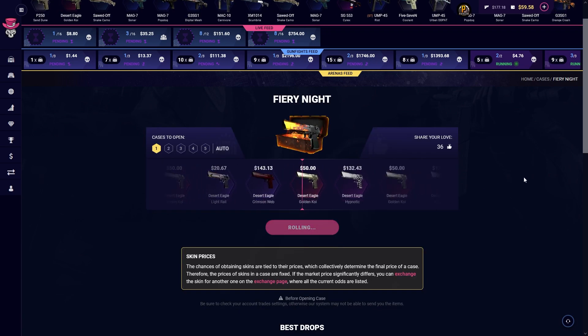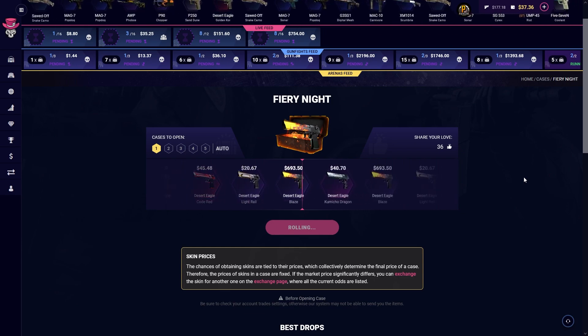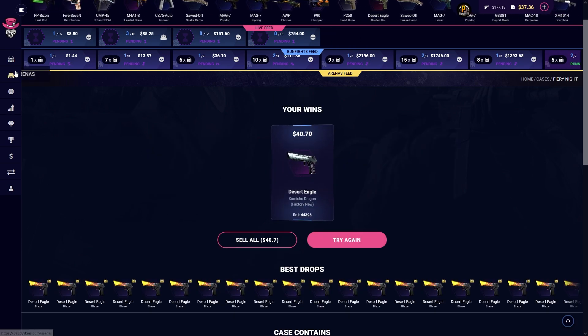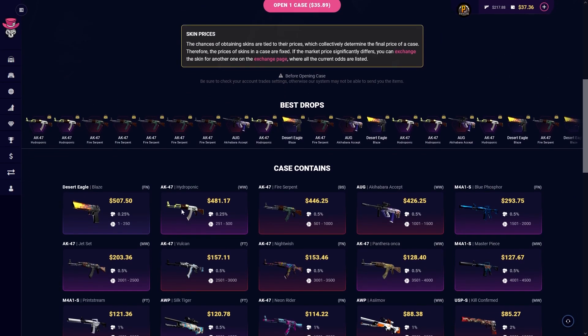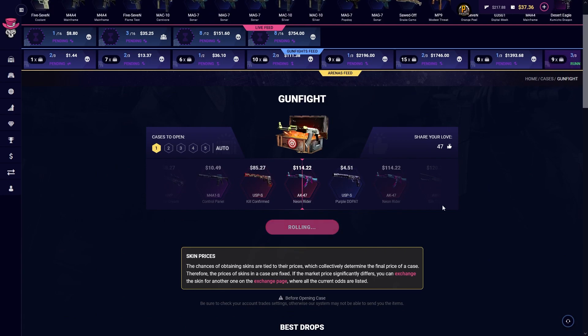All right, come on, one more good DeAgle here please. Yeah, this would be nice. Okay, we lose like a dollar 30, that's not too bad. Let's give it a try — gunfight case. I assume the hydroponic is the top item, no — the Blaze is. This looks pretty decent too. Come on, 35 bucks, give me something above 100.